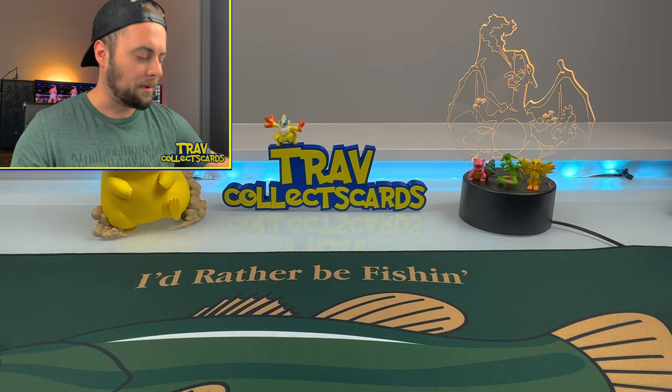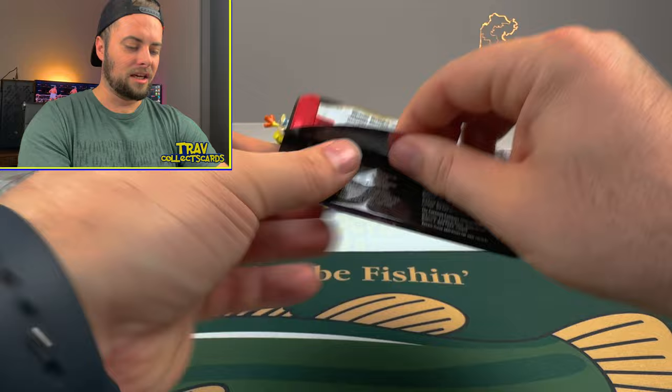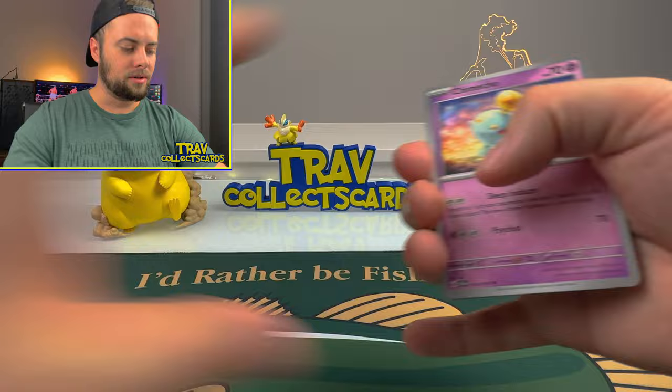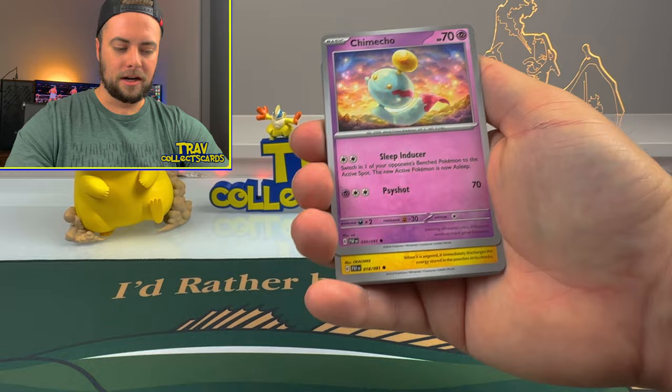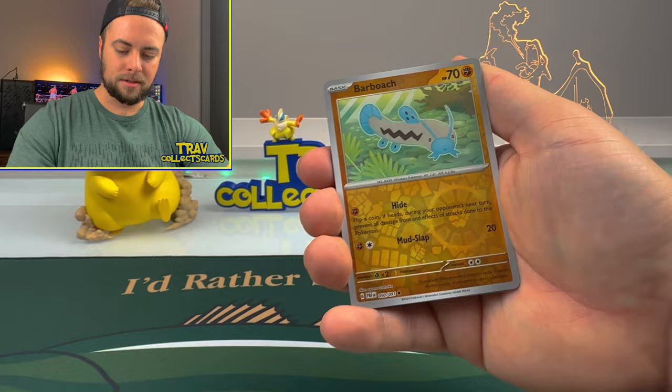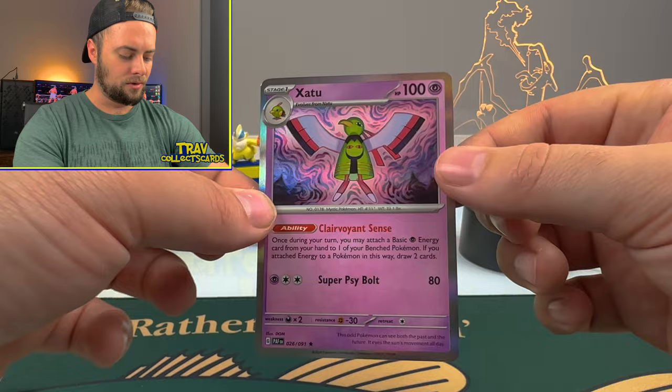On to the next pack of Paldean Fates - we are absolutely rolling today. This set is insane, I just can't get over how crazy the pull rates are. Code, and it's just so exciting to open - you never know what you're going to get. We got a Leaf Energy, Chimeco, Pikachu, Paldean Student, Fido, Lantern, Moonlit Hill, Dawnfan, Barbo Reverse, Toadscool Reverse, and another Zatyu Holographic. We'll take the holo.